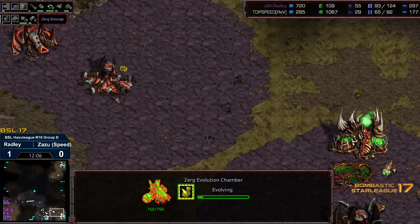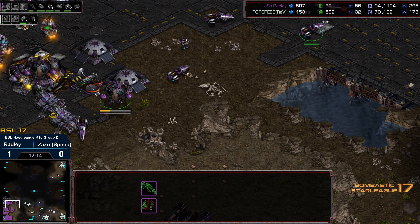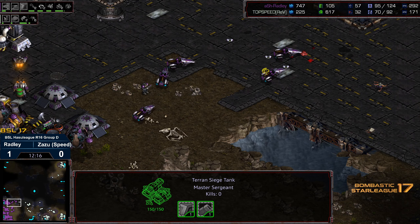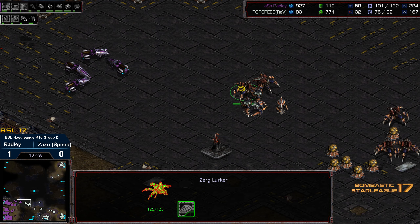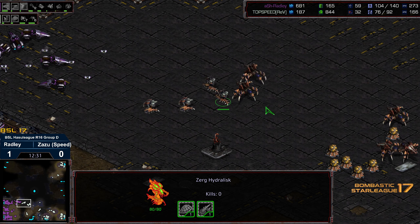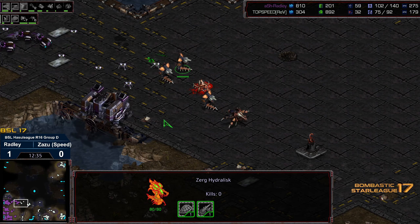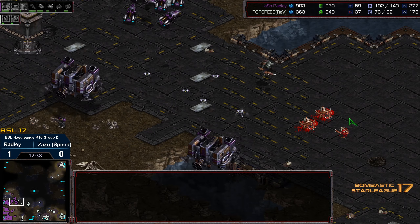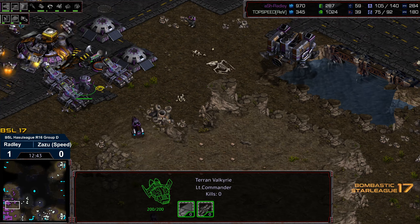Zazu is down supply, and eventually mech does outscale — generally siege tank mech outscales hydra-lurk as well, but it does require some degree of control. Some mines are out in the forward field. You need to send zerglings to sweep those or use overlord-hydralisk to clear mines ahead of the lurkers, otherwise the lurkers really can't proceed. One problem for Terran going mech with lurkers in the field is you have to rely on comp sats. We have a valkyrie on top of this.